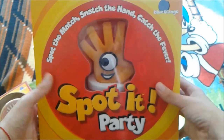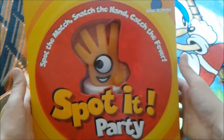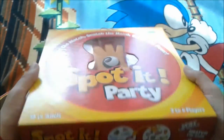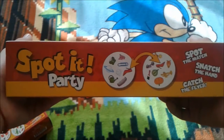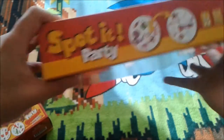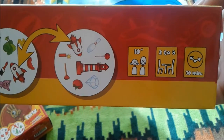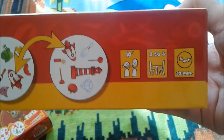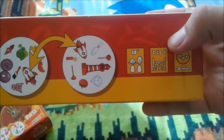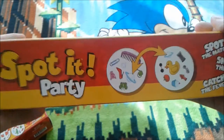This is the Spot It Party, which has the Spot It mascot. I don't know if he has an actual name, but we'll call him Spot. It says 'Spot the match, snatch the hand, catch the fever' — that seems to be their tagline. This one is ages 10 and up, two to eight players, and takes a bit longer at 30 minutes. Same concept, but it has more things and different game modes.